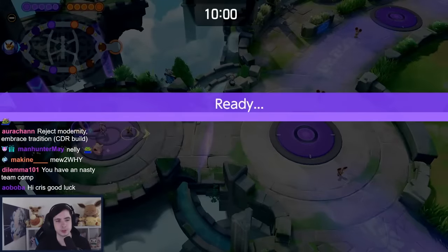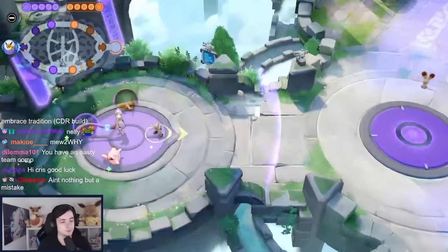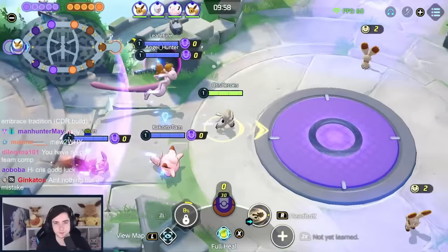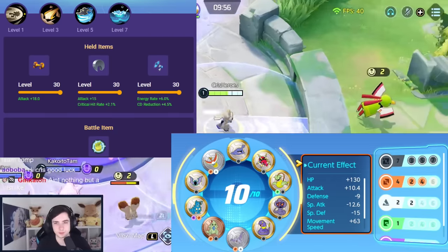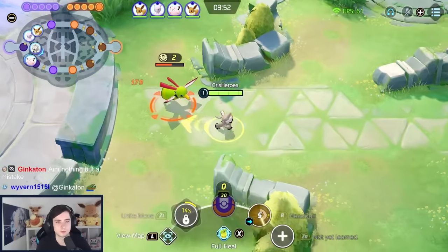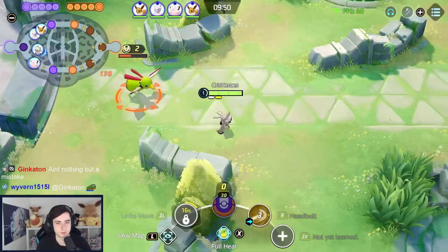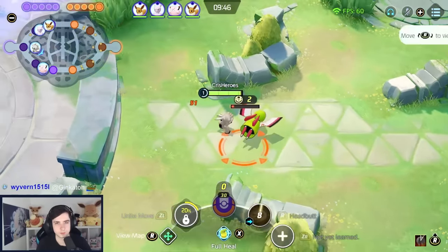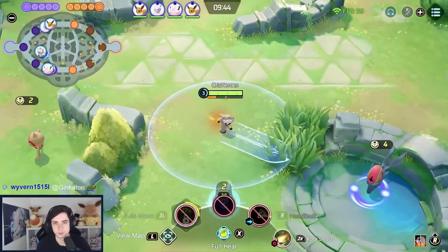I have only been playing 6 Brown and 6 White Emblems without Energy Amplifier lately on Shifu, but I wanted to go back to one of my favorite builds of all time in Unite — the Black Emblem and Energy Amplifier Shifu build that makes your Surging Strikes have much less cooldown. If you have blue buff as well, that's what you need for this build to work.